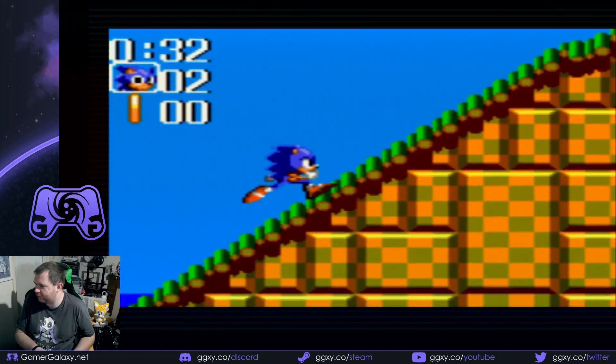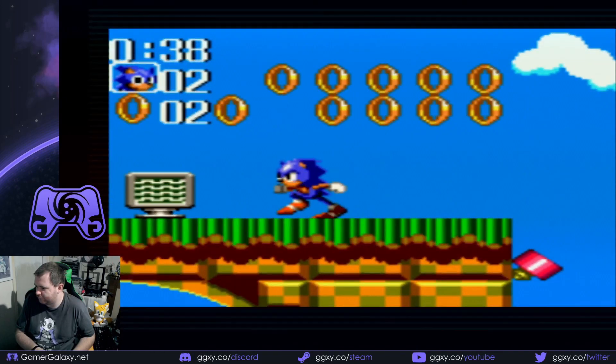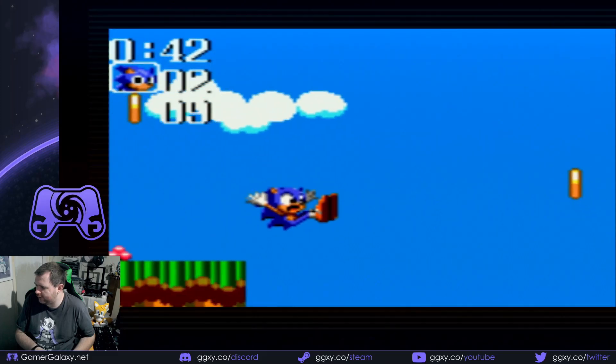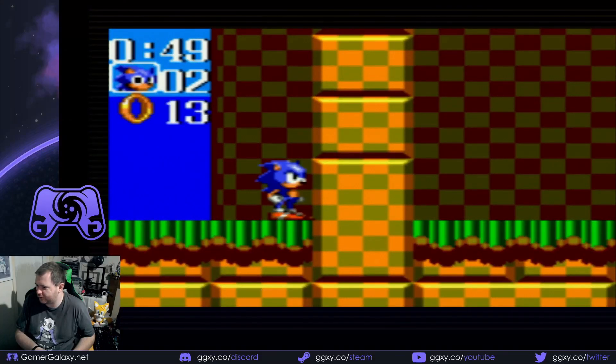This one is the first one that has Tails in it as a playable character for the 8-bit consoles. It was also the first one to introduce the spin dash as well.